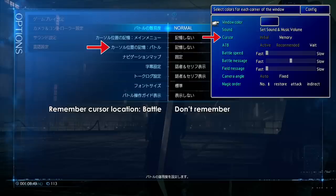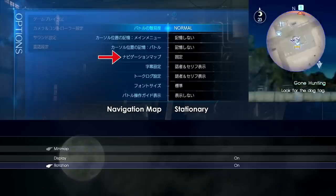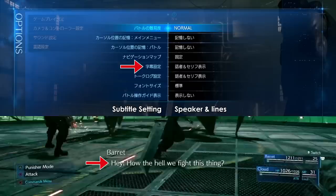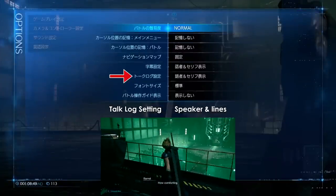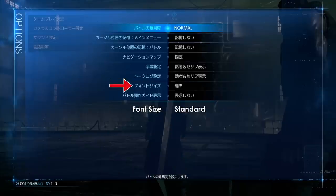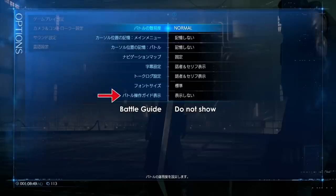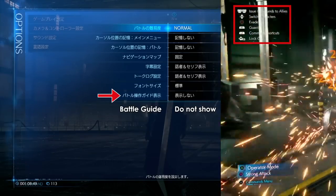We also had cursor settings in the original game. Then there's language setting, which is set to speaker and lines — here we can enable and disable subtitles as well as the name of the speaker. There's also the talk lock setting, also set to speaker and lines, though I'm not really sure what this means — are we able to pause and scroll back through the dialogue? The font size is set to standard, a nice accessibility feature. And last but not least, the battle guide is set to 'do not show,' which is the exact opposite of the setting used in the E3 stage demonstration, where we could see the button layout help in most of the footage.